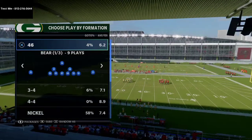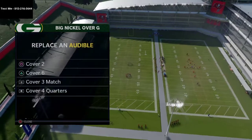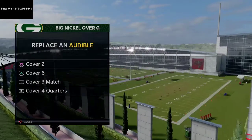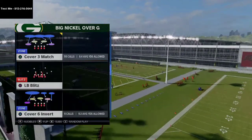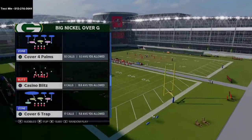We're going to start with one specific play from this formation. I've got the basic coverages: cover two, cover six, cover three, cover four quarters. Then we're going to come out in either cover two man or cover four palms — cover two man if you want to play manual, cover four palms if you want to play zone.